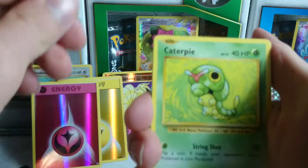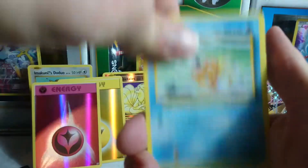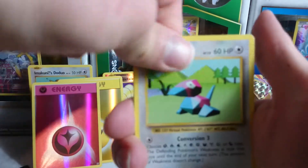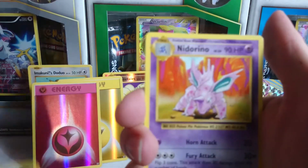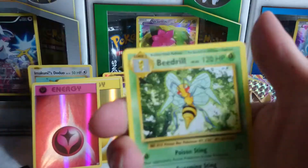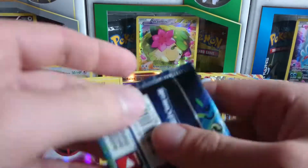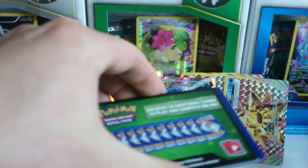Caterpie, Drowzee, a Magikarp, an Electabuzz, a Rattata, a Porygon, a Pidgeot Spirit Link, Nidorino, Porygon reverse holo, and another Beedrill. I like Porygons, I don't care — there's nothing anyone can say to change my mind. They're a good little computer blob from the Pokemon world and I will continue to back them up.